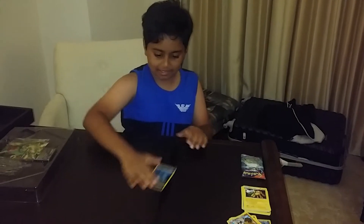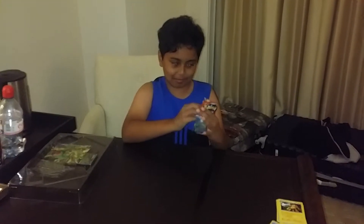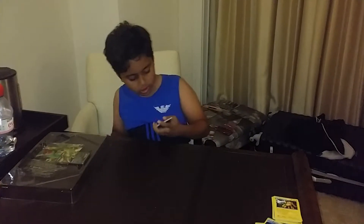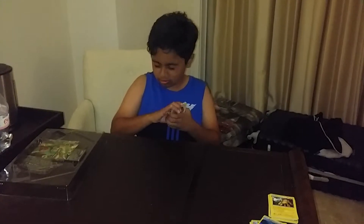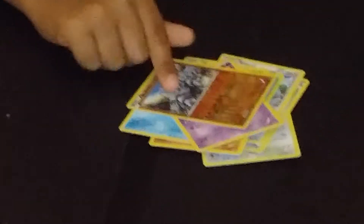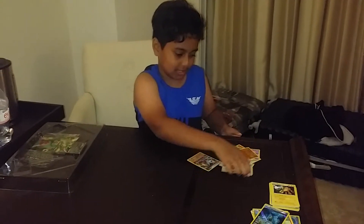Oh come on — I don't want an EX? Last pack, come on. Code. Bouffalant, Rhyperior, Barbaracle, Cinccino, Solrock, Clampearl, Nidoran, reverse Rhyhorn. Really? Okay, another pack with no EX cards.